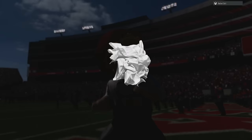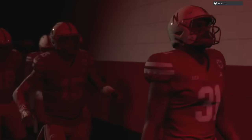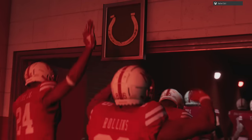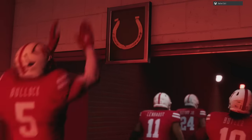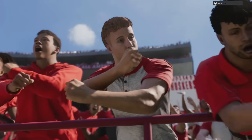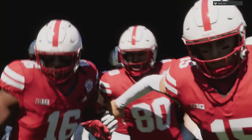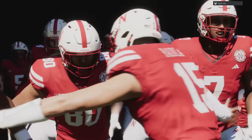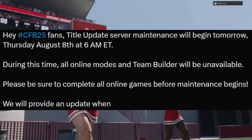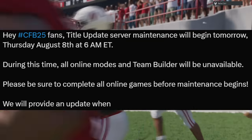Welcome back Money Team — this is Mad Money Shot, sniffing out the College Football cheese as always. In today's video we have an unannounced patch. EA typically puts out some sort of press release on their Twitter, usually on their CFB Direct Twitter, before any patch or update, saying that server maintenance is coming — usually around 6 AM.